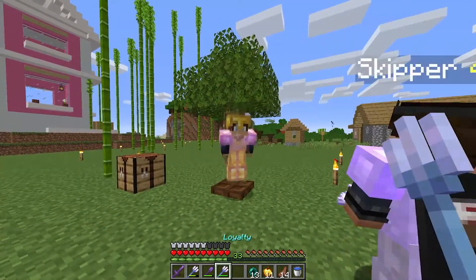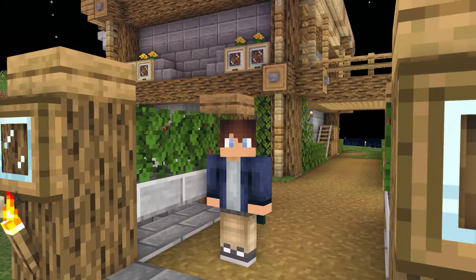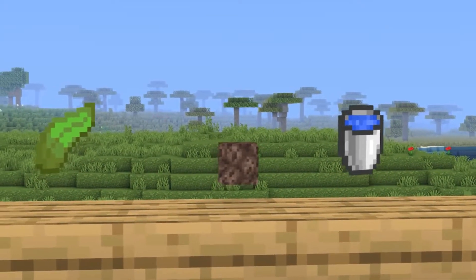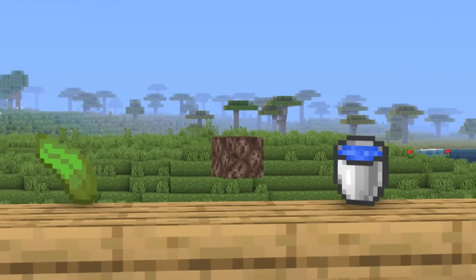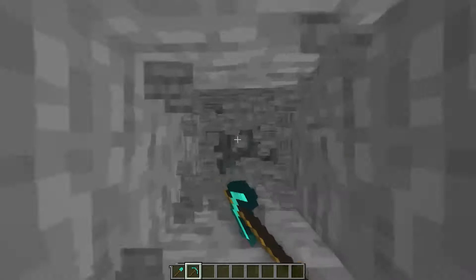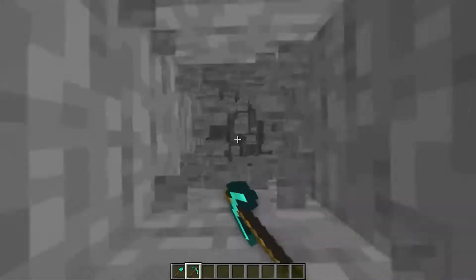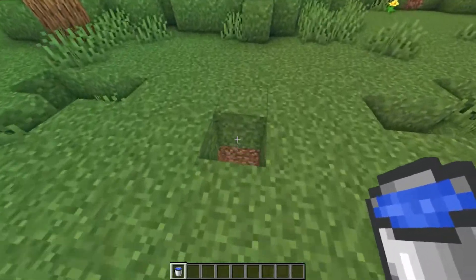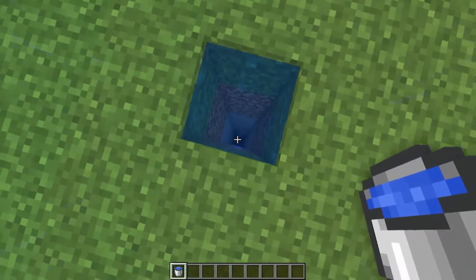How did this happen? Let me explain it. To start off, we're going to need an elevator. In order to make the elevator, we are going to need soul sand, a water bucket, and some kelp. First off, let's dig down enough blocks so that when we throw our enderpearl, it doesn't hit the bottom and immediately teleport us. Next up, we are going to need to place our water bucket at the top and let it slowly fill up the column.